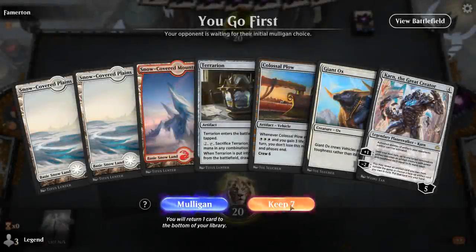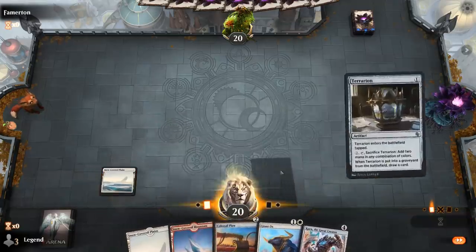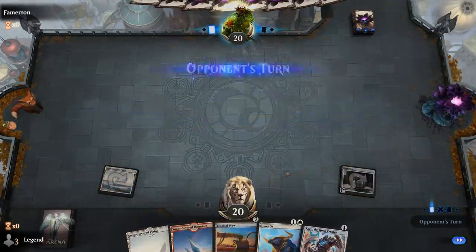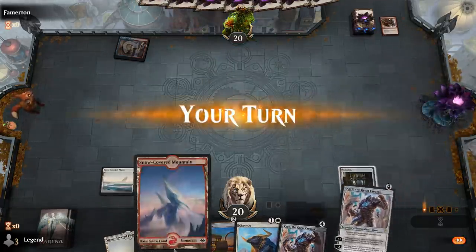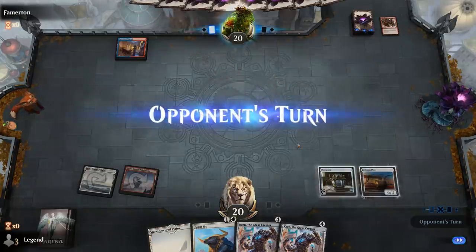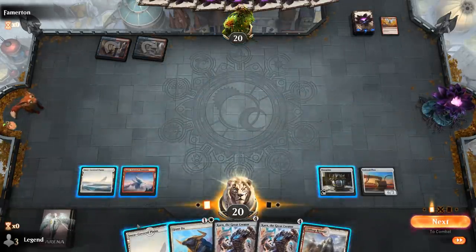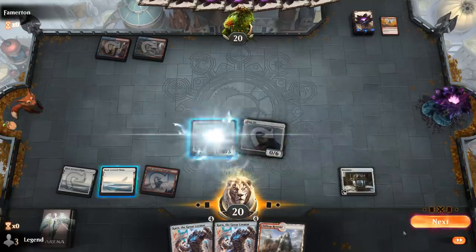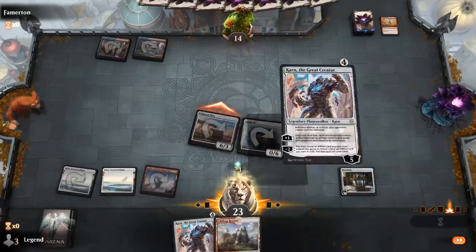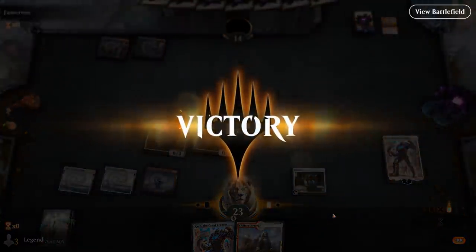We're on the play with a very nice opening hand — turn-two Plow, crew it with Ox, and that ramps straight into Karn. As much as this is a Parhealion deck, most of our wins come from an early Colossal Plow into Giant Ox. Opponent is on a blue-red spells deck. It's plowing time, and our opponent packs it in.